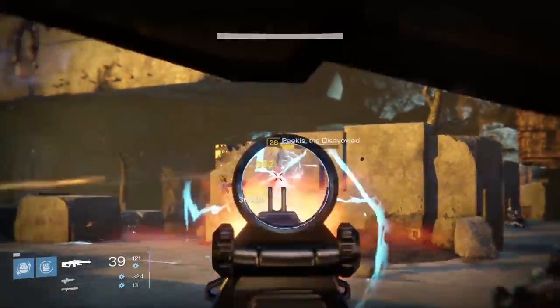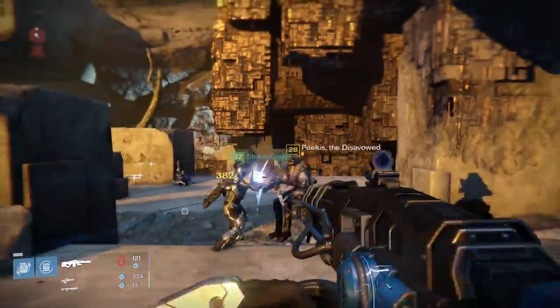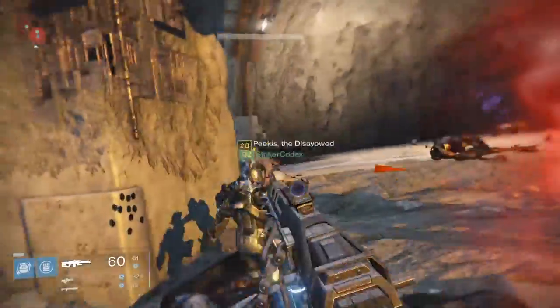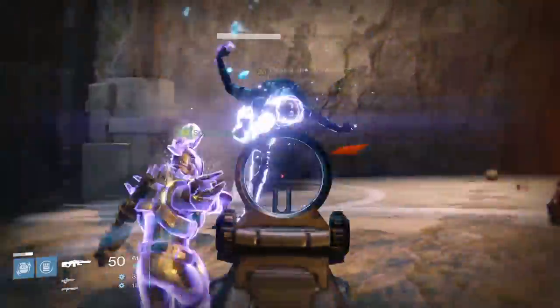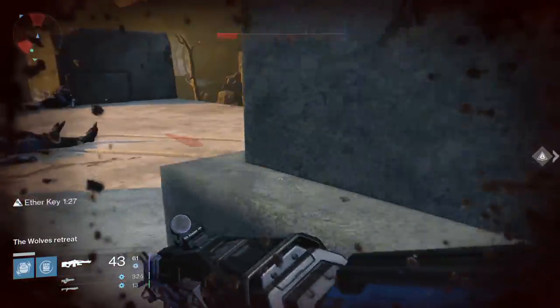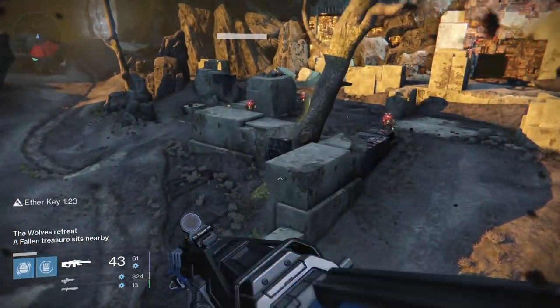In the Citadel, one Picus spawn is right at the entrance of the actual Citadel itself, right next to the two Praetorian Minotaurs. The chest for this spawn location is located on the opposite side of that Vex Spire Pylon thing from the Eye of a Gate Lord story mission — just look at the video.